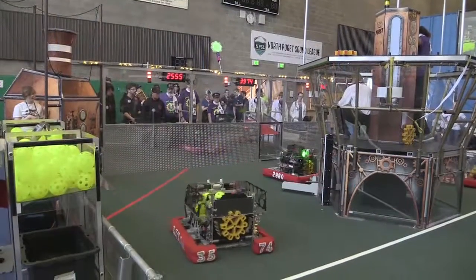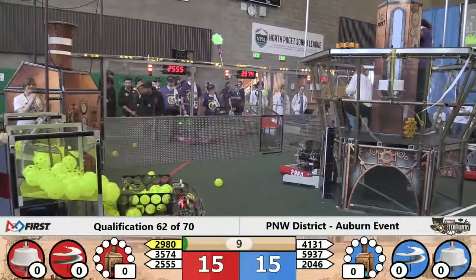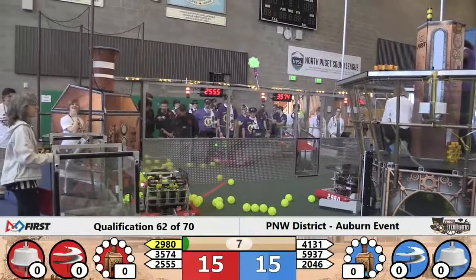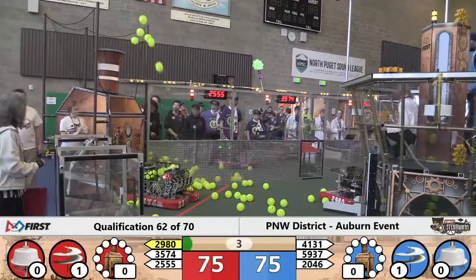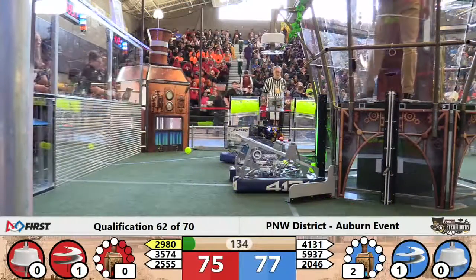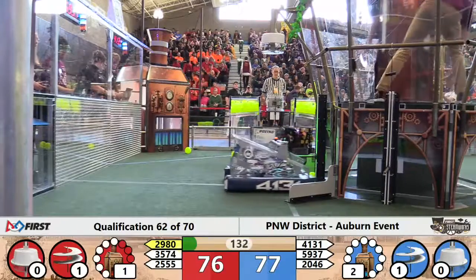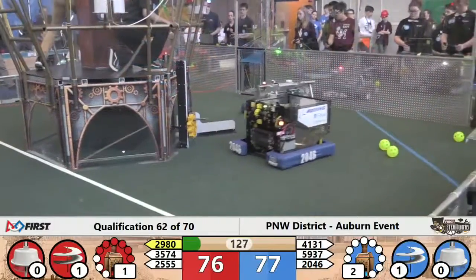Match number 62 off and running. All three red robots getting the mobility points. The Wildcats dropping off a gear — careful work by their pilot brings it on board. Blue Alliance matching that with a gear as well. We've got fuel in the air on both sides — the high shooters and Bear Metal both contributing to the pressure. It'll be two on the blue side, one on the red. 77 to 76 is our score.